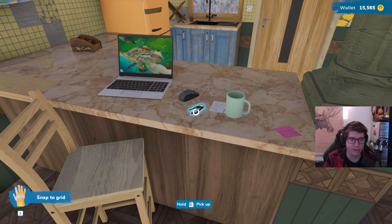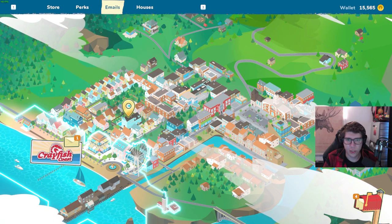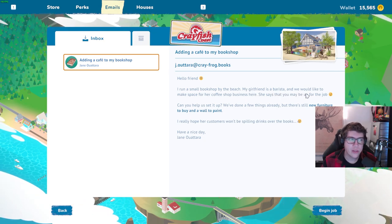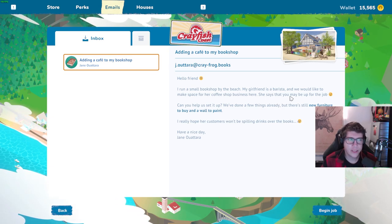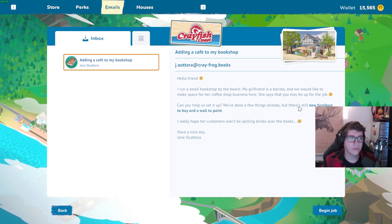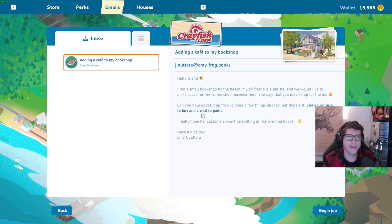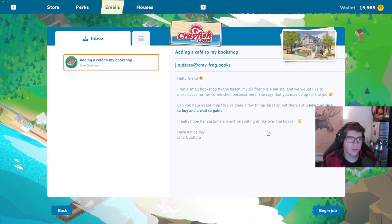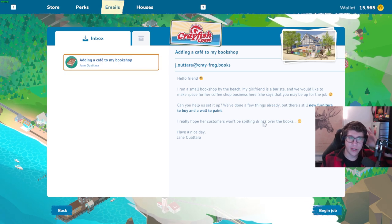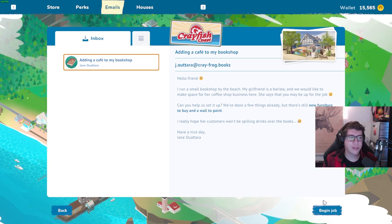Let's see what the next job is going to be. We have keys here. We finally go to the coast! 'Hello friend, I run a small book shop by the beach. My girlfriend is a barista and we would like to make space for her coffee shop business here. She says that you may be up for the job. We've done a few things already but there's still new furniture to buy and a wall to paint.' Oh yes, new tools! Let's go!